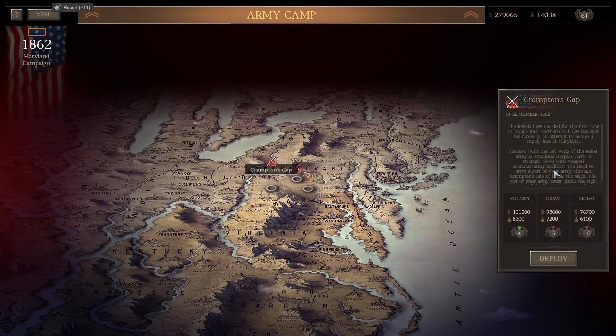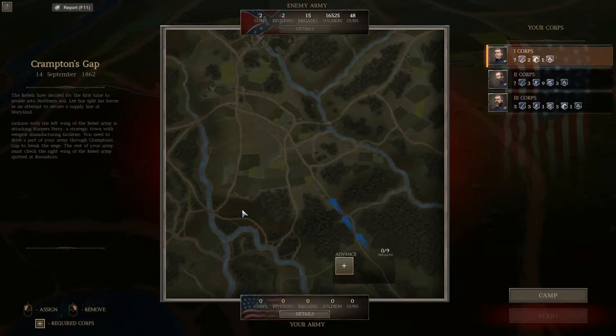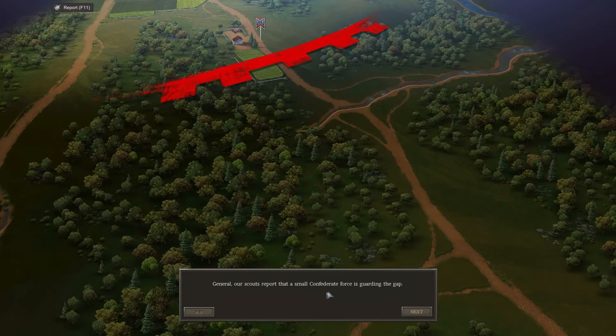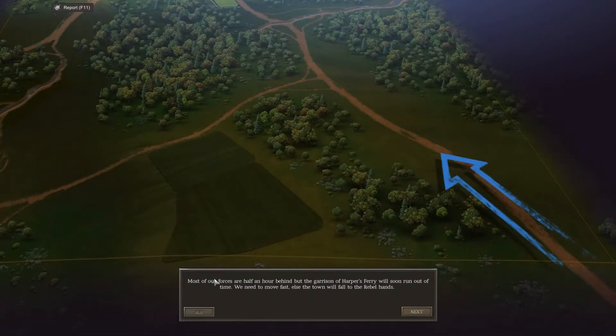It's the 14th of September 1862 and the rebels have decided for the first time to invade into northern soil. Lee has split his forces in an attempt to secure a supply line at Maryland. Jackson on the left wing of the rebel army is attacking Harper's Ferry, a strategic town with weapon manufacturing facilities. You need to drive part of your army through Crampton's Gap to break the siege.